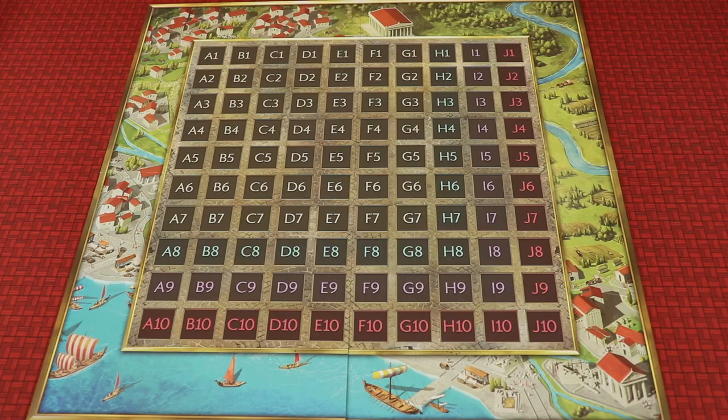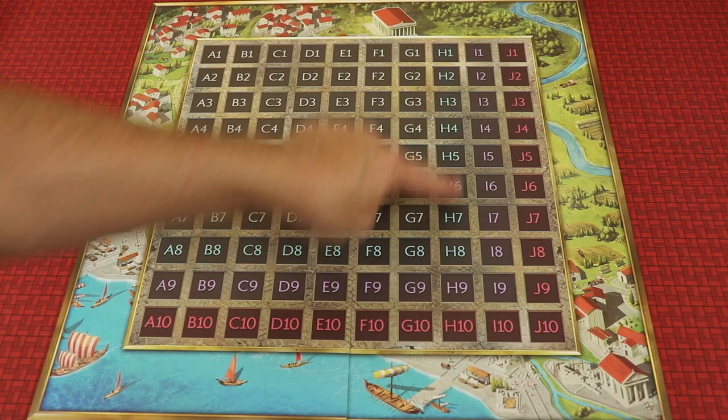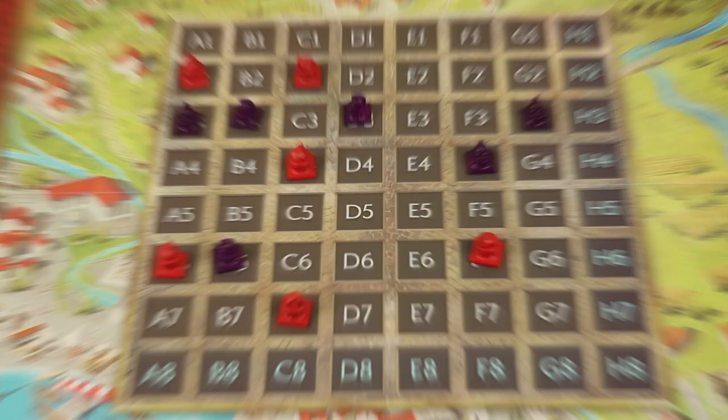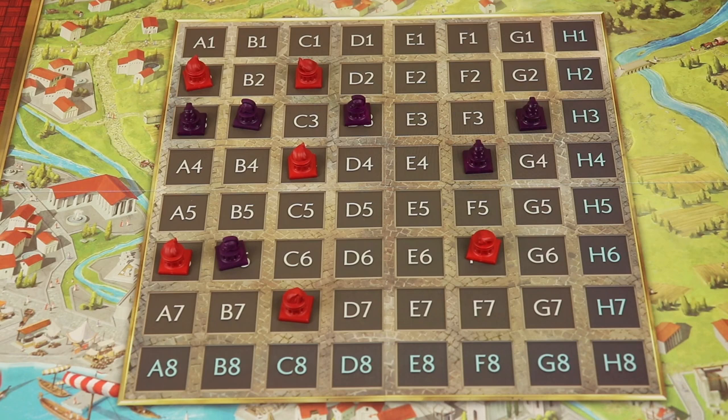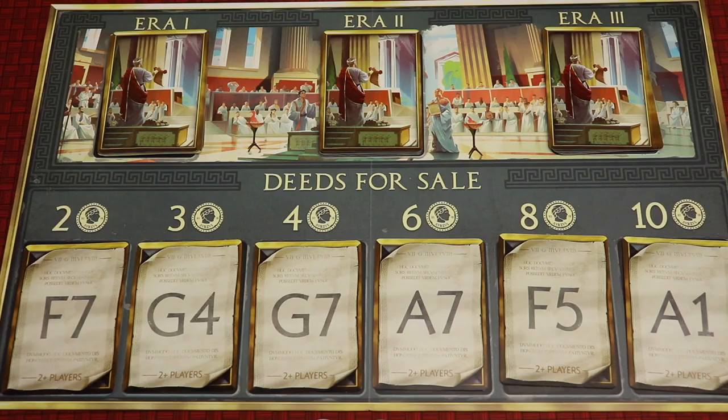Here is the board with all the empty plots of land of Rome. This is the side you'll play with three, four, or five players. With five players it fills the entire board; four players it goes out to purple; three players to blue; and two players just in that small grid. You can flip the board for two or three players for a more compact layout with nicer artwork around the edge. At the beginning of the game, each player gets six plots of land, either randomly or by drafting cards. The game is played over three rounds, known as eras.